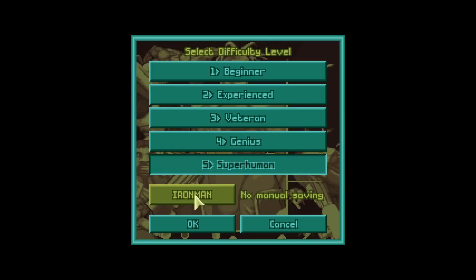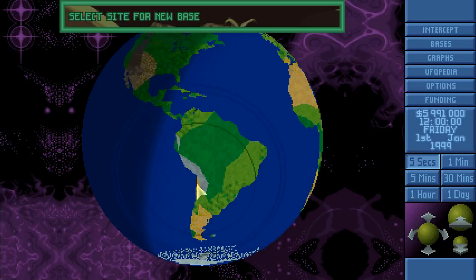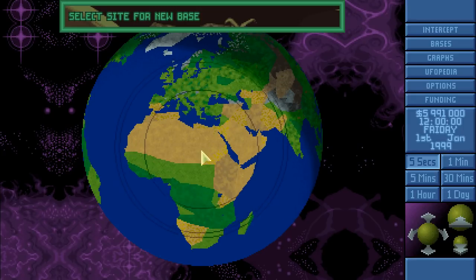We'll be playing Superhuman, not Iron Man. As you can see, we already have new terrains — for example, Ethiopia, which was pretty green in the original, now has deserts and new terrain types, possibly highlands or plateaus. I think China and all of Asia have improvements as well, so I'm looking forward to that.